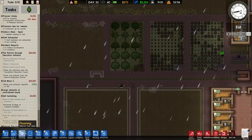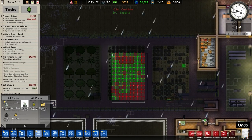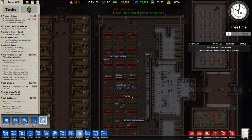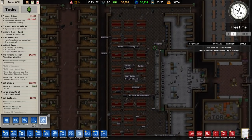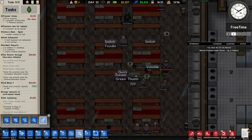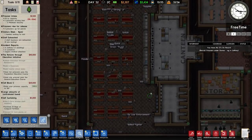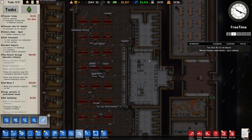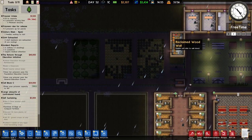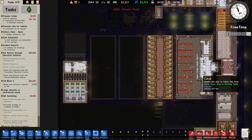Over here in objects, the compost fertilizer — I'm going to set up all of that. For a long time I've not been checking the prisoner traits because we just haven't needed to. It's a low risk facility. We've got some unknown traits across the board — snitch, foodie, quick, green thumb, volatile, supplier, ex-law enforcement etc. What I'm looking for is a trait prisoners can get which makes them healthier because they've been eating homegrown produce. I'm hoping to see that at some point.